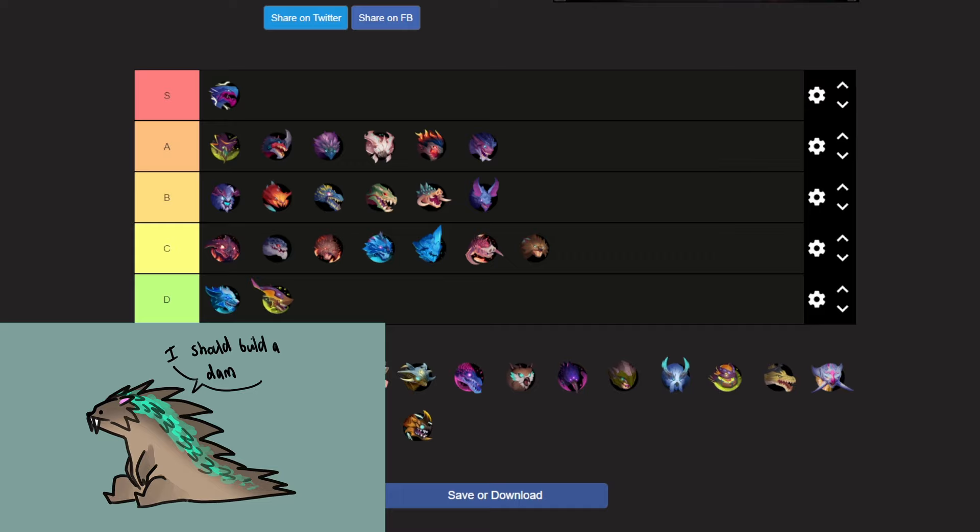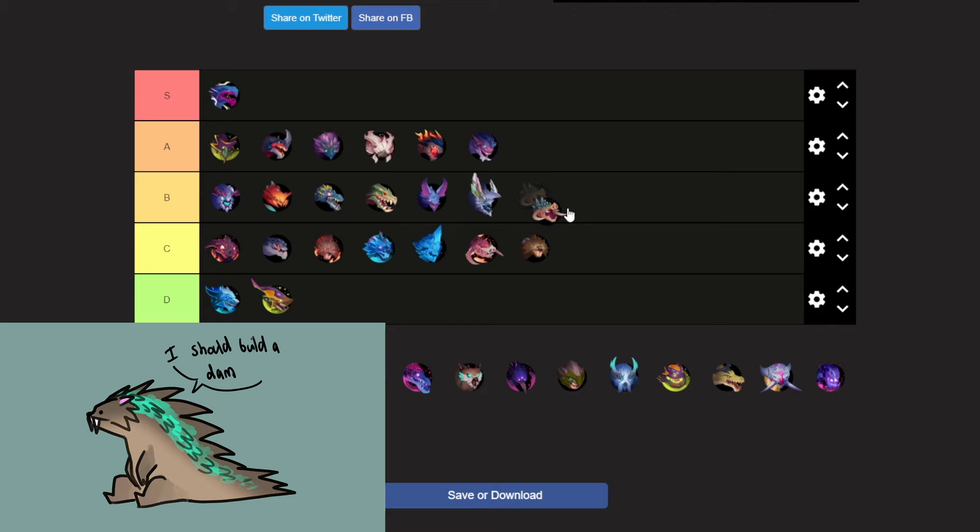Next up, Lightbound Koshai — again no weapons, nothing. The movesets are very good and I really like them, but apart from that it doesn't look very cool — it's like a Boreas with some shiny parts. I'm going to put it in B tier, with Rezakiri last in B tier.